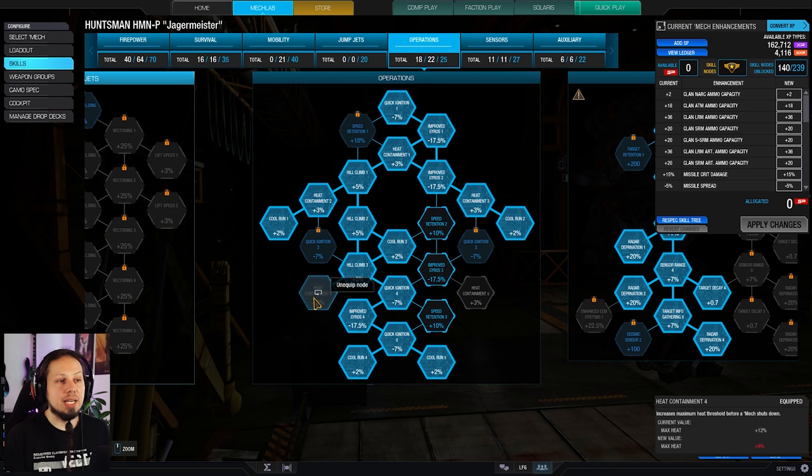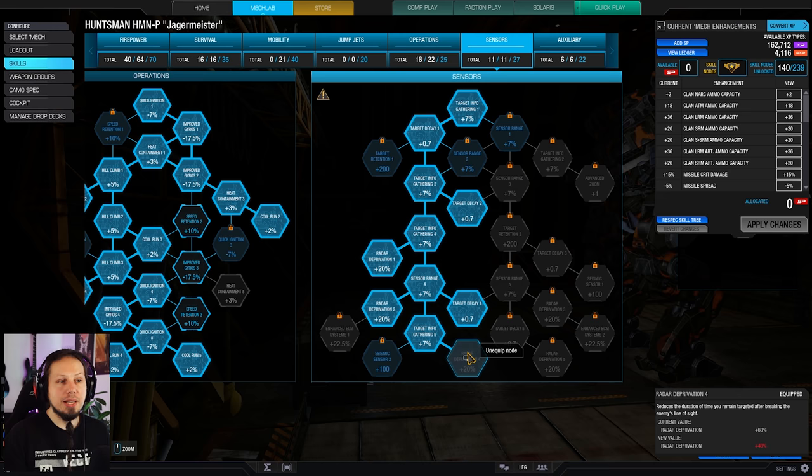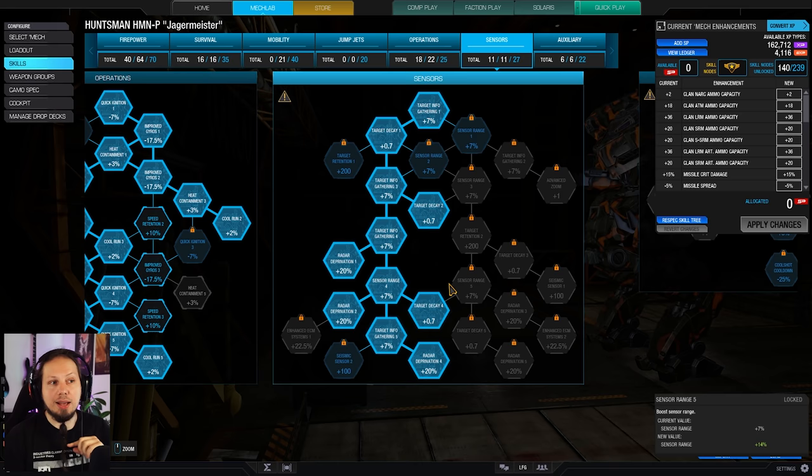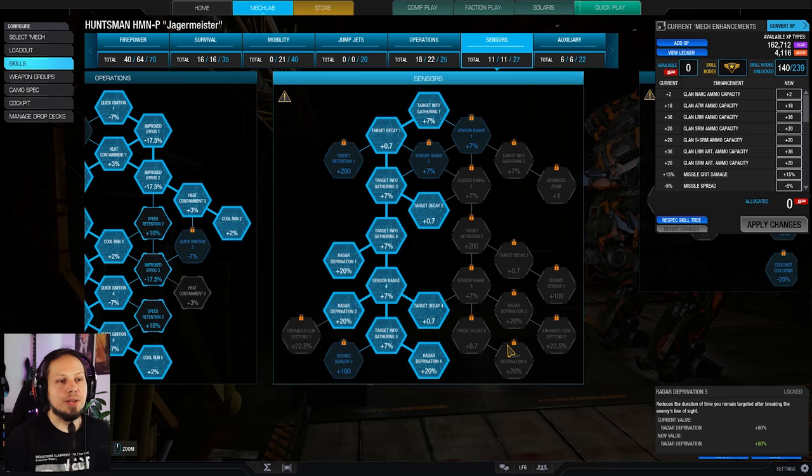I also went for raider deprivation, which is kind of key for this kind of build. I also wanted target decay — at least three nodes — because that helps when enemies are in cover, and they will be in cover since you only have a very brief window of actually seeing your enemies. After that you fall back to cover, break line of sight yourself, and then you want the missiles to still travel to your target. This is why I usually advise getting target decay as the first nodes ever. Take target decay, take raider deprivation, and then skill out the other nodes.